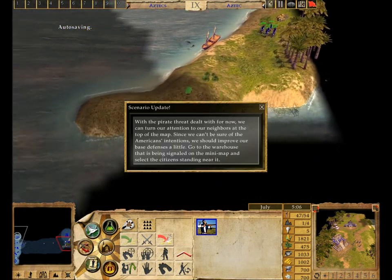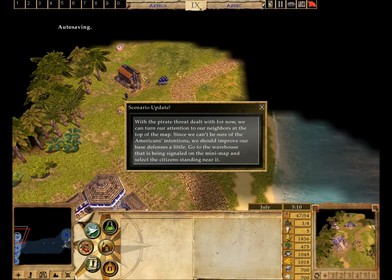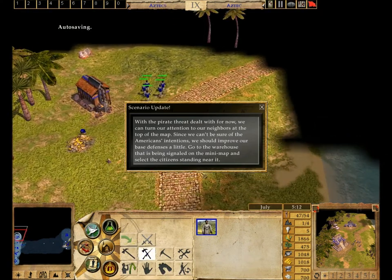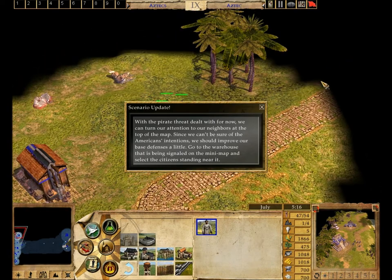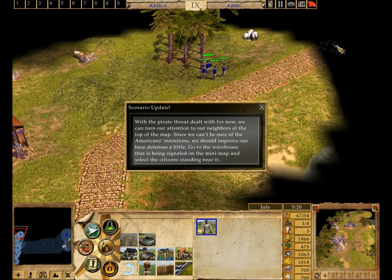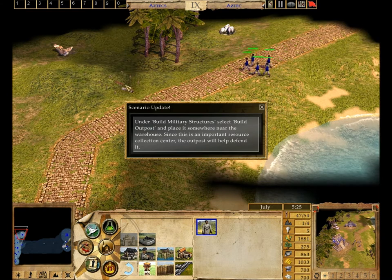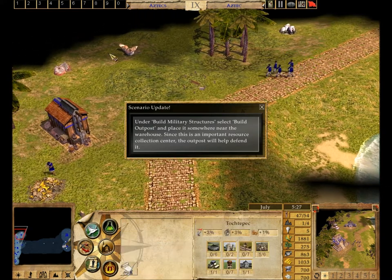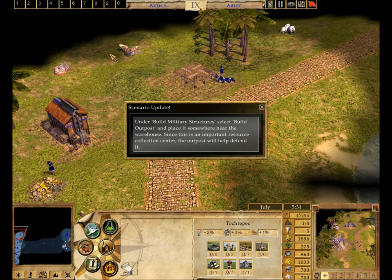With the pirate threat dealt with for now, we can turn our attention to our neighbors at the top of the map. Since we can't be sure of the Americans' intentions, we should improve our base defenses a little. Go to the warehouse that is being signaled on the mini-map and select the citizens standing near it. Under Build Military Structures, select Build Outpost and place it somewhere near the warehouse. Since this is an important resource collection center, the outpost will help defend it.